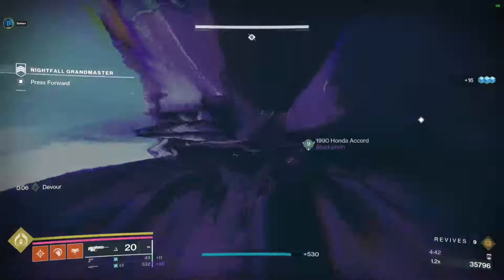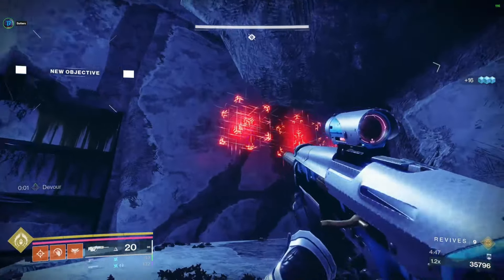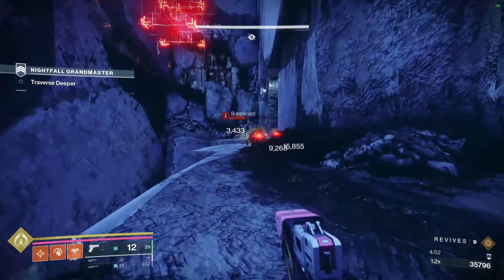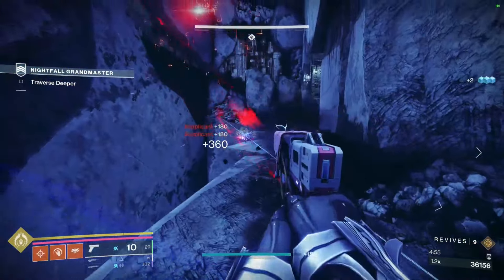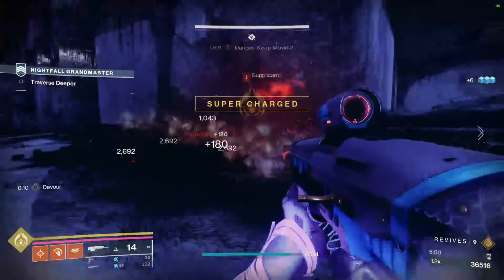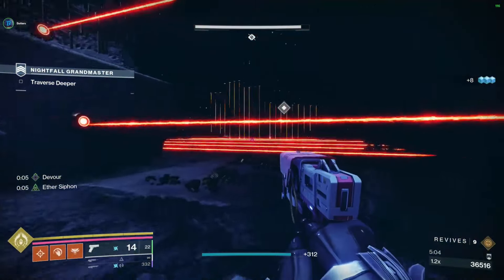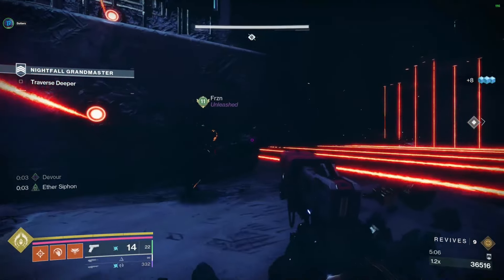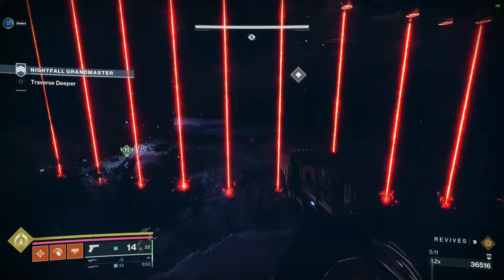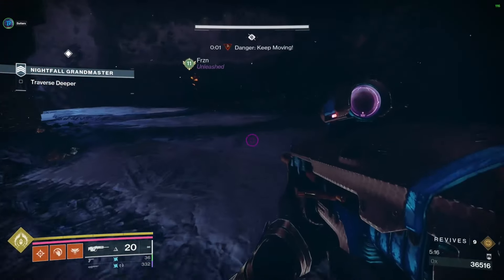Once you get through the portal you can summon your sparrow, but be careful — as soon as you get around the corners there are not only these enemies but there are exploders waiting for you as well. They're trying to trap you and then let the supplicants kill you. With these lasers it doesn't look like you can crawl under, but you can. Then just jump over the set of three. The trick with the next one is you want to wait and go between two of the lasers.